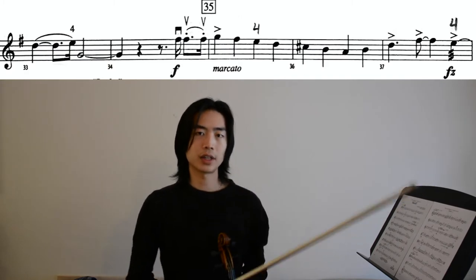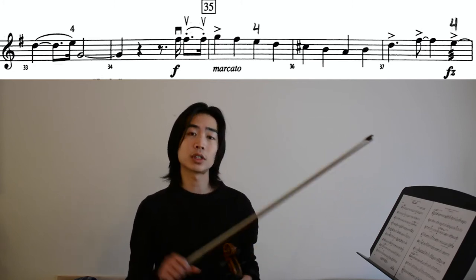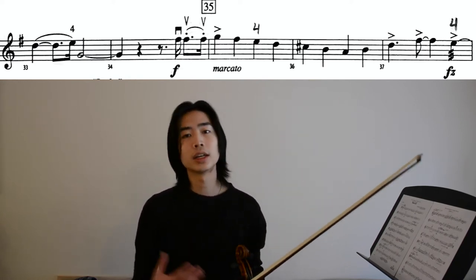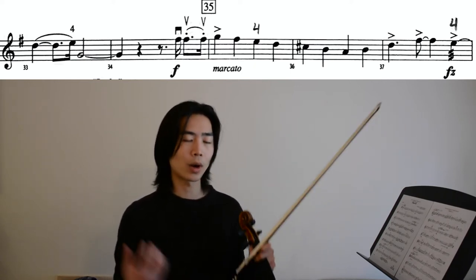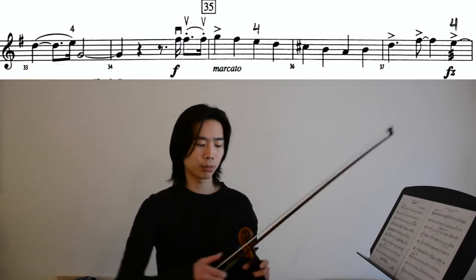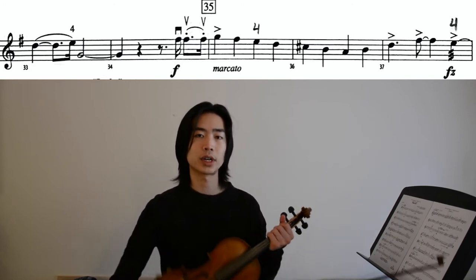Now let's move on to measure 35, and here we have our first section that's marked marcato. Marcato is a type of articulation that we can achieve using our bow. Our bow takes care of most of our articulation work, while our left hand can be expressive with vibrato, intonation, and other things. Marcato is really a big, grand kind of bow stroke, and you want to use a lot of your bow in the middle with your full bow hair.